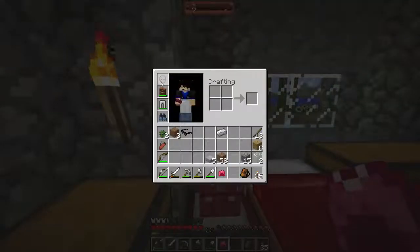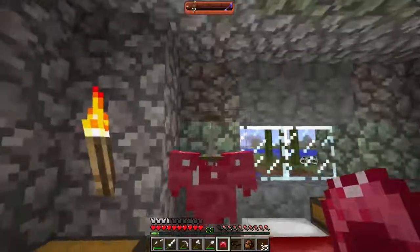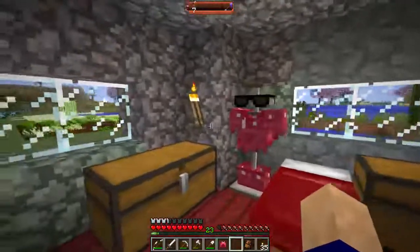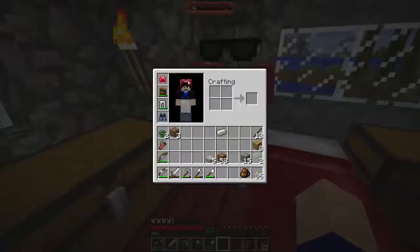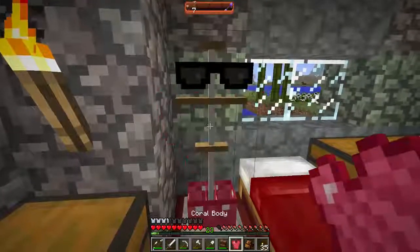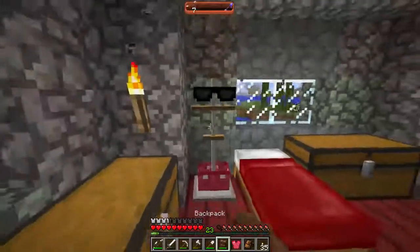You just right click it to take it back. Let's see if I can put the glasses on the stand here - oh, you totally can! Let's see what I look like. Can I put the backpack on? We'll take that back - no, you can't.